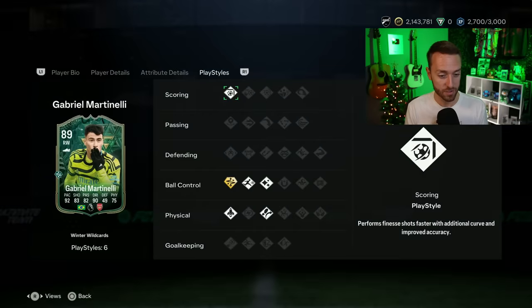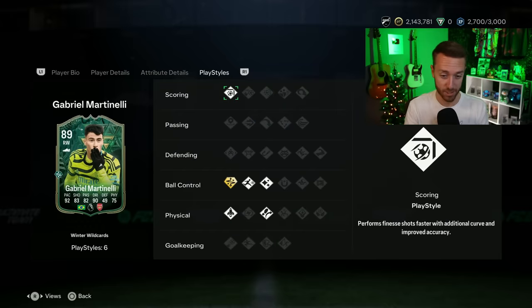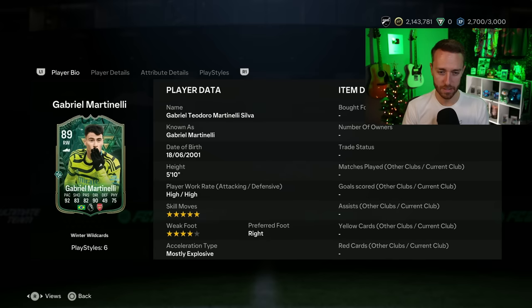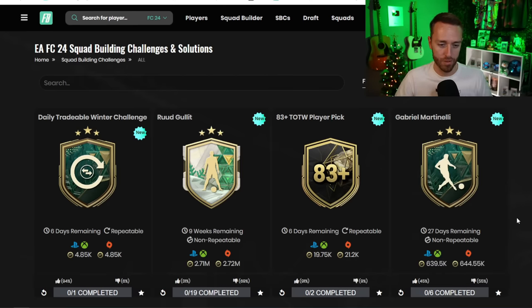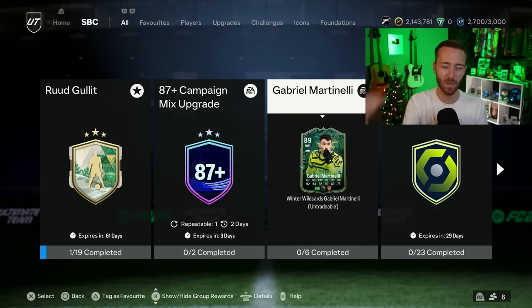We also had Martinelli who got a five-star skill boost, the Technical Plus play style, Finesse Shot, Rapid, Quick Step, Flare, and Trivella. It is a good card, but again it just feels a little bit expensive. EA may be overpricing these cards a little bit because they know we're going to be getting so much fodder from objectives and SBCs — like the 83x10. They can overprice it a little bit because of that. With the way his body type is in-game, I think I'd rather have the Rafinha card that's in packs. None of the SBCs yesterday — specifically Martinelli or Hullet — really hit different; we had high expectations and they didn't deliver.